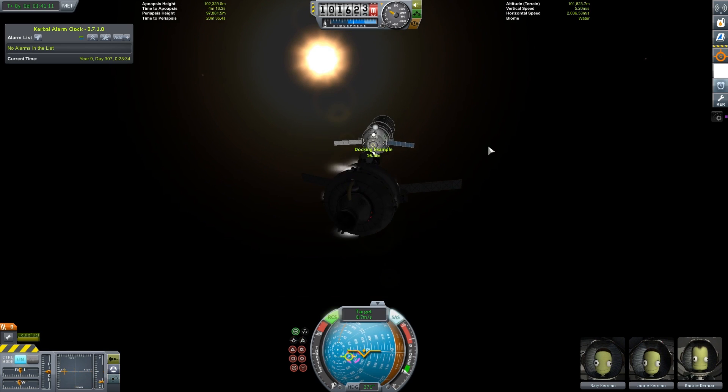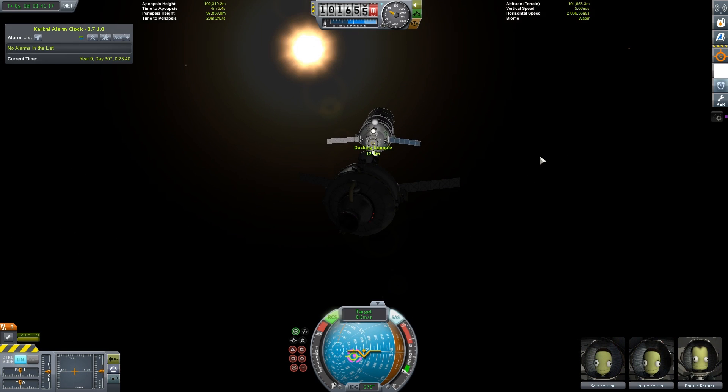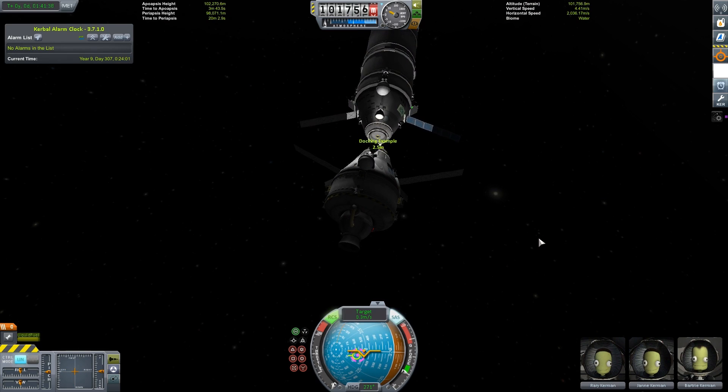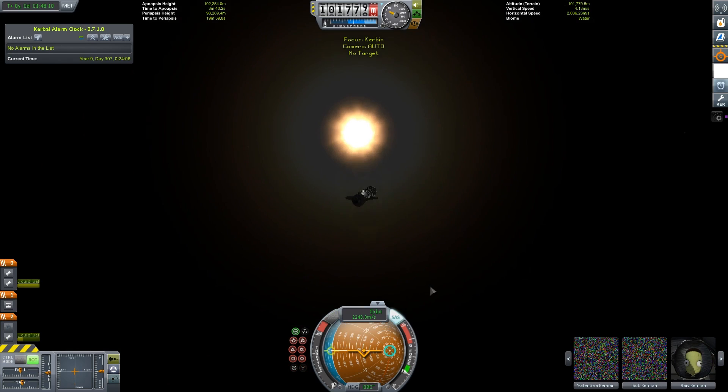Be sure to rotate your vessel as well so that its orientation lines up with the docking port. Use your camera to make sure that you're properly lined up. Also be sure that you aren't going too fast, otherwise you'll simply bounce off the vessel. Once you are close enough, the two ports will attract towards one another and complete the docking.